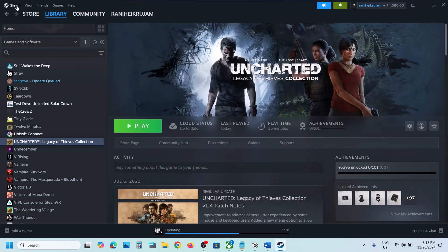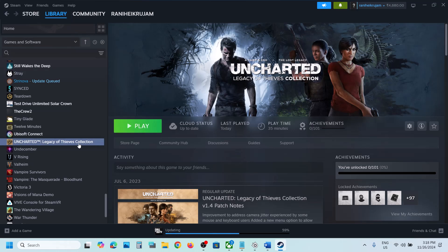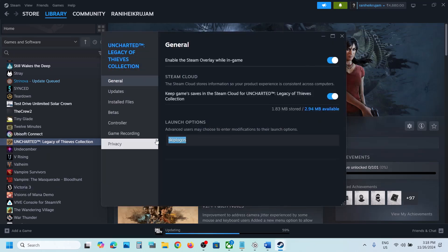Also, at the top left of Steam click on Steam and then Go Offline. Once Steam is in offline mode, launch the game and check. If that's still not working, remove the launch option and follow the next step.